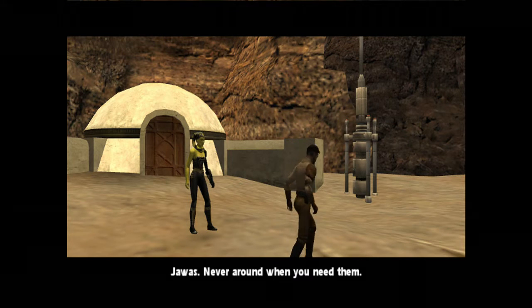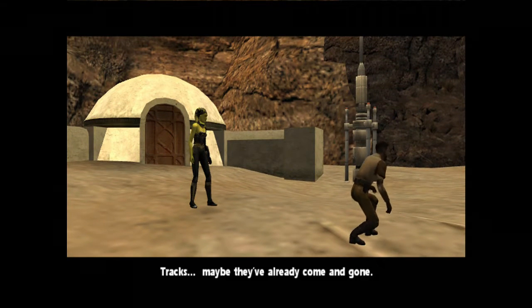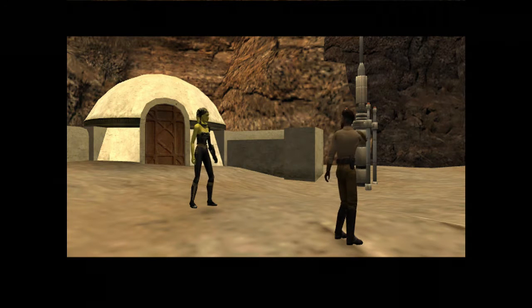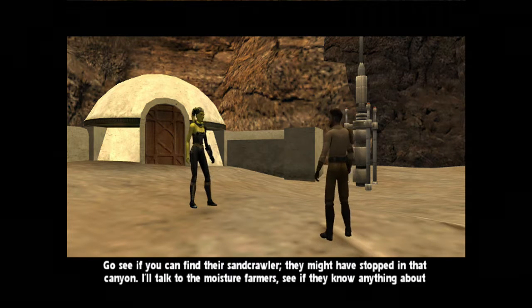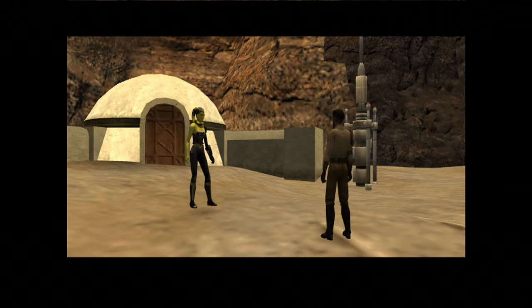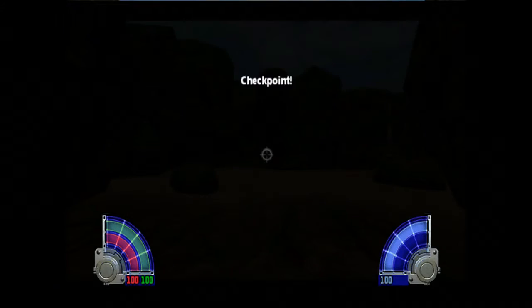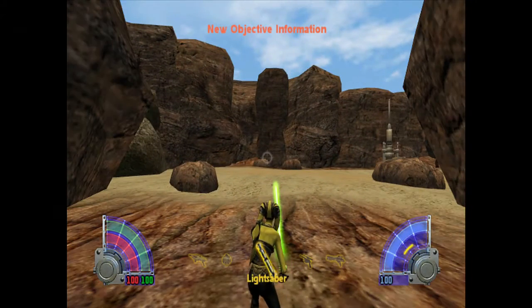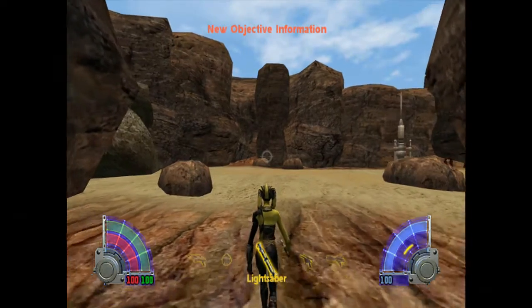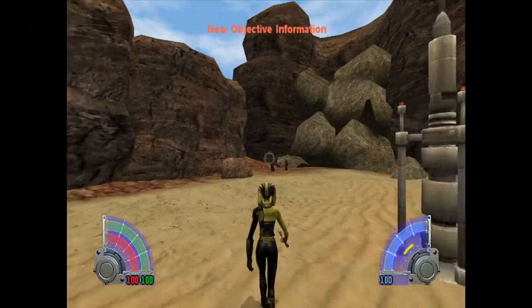Jawas, never around when you need them. Tracks — maybe they've already come and gone. Go see if you can find their sandcrawler; they might have stopped in that canyon. I'll talk to the moisture farmers and see if they know anything about this cult. Don't worry, Jawas are pretty friendly. Here we go — I want to make contact with the Jawas, and of course around this corner there's a group of them.